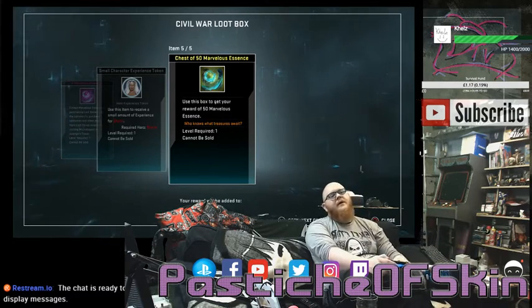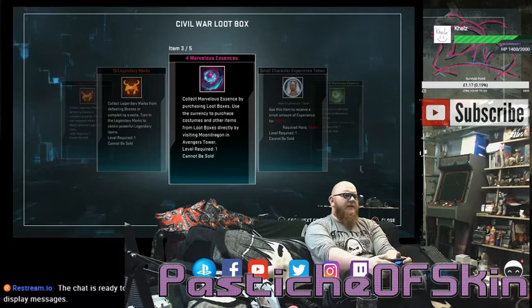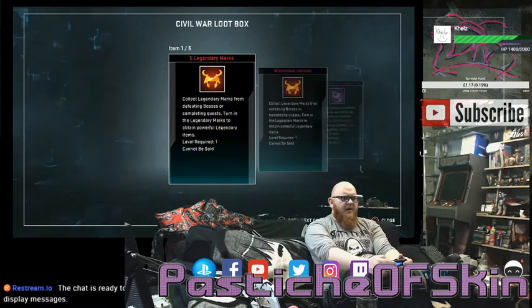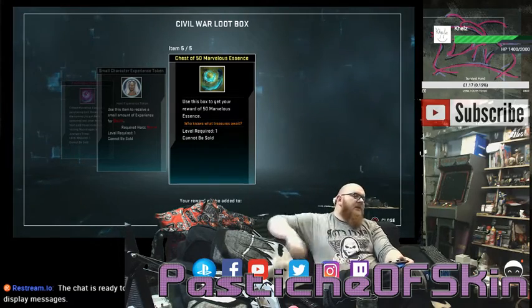Five costumes so far, two of which I already had — pretty damn good. Box thirteen: fifteen Legendary Marks, four Marvelous Essence, a Character Token for Storm. I don't think I have Storm maxed out, so that'll be helpful. And again — a chest with another costume! That's still five.